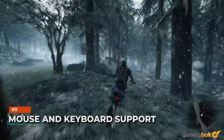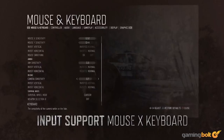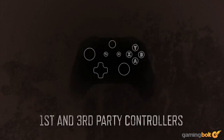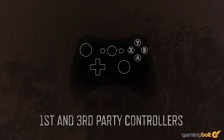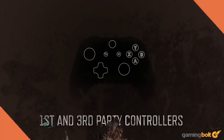Mouse and Keyboard Support: Keyboard and mouse support is confirmed, with options for adjusting mouse sensitivity, aiming sensitivity, and bike sensitivity. You can also vertically and horizontally invert all three. First- and third-party controllers are supported, which includes the DualShock 4, Steam controller, Xbox 360 and Xbox wireless controllers, and even a Switch Pro controller.